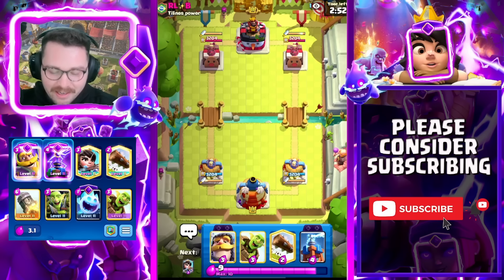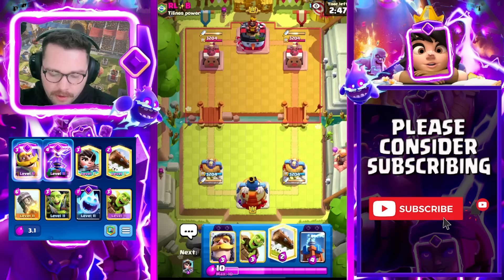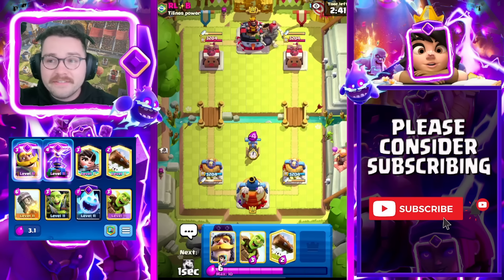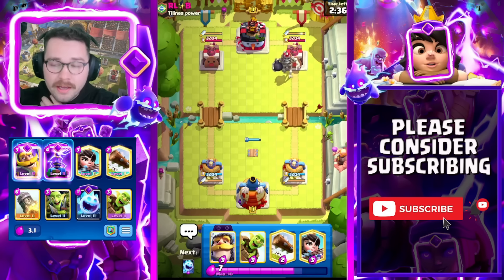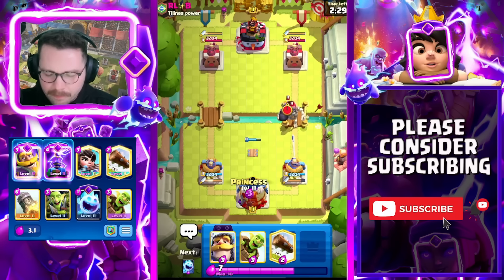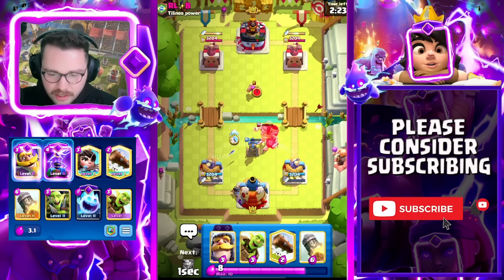Into our next match here against RL — two wins into the Classic Challenge. Expect to see a lot of Dagger Duchess in your Classic Challenge — it's still the best tower troop before the nerf. In terms of starting play, you don't really want to make a starting play when you're running Log Bait because your Barrel just kind of gets eviscerated. You can wait and cycle your Log, or go Princess at the bridge, but I usually don't recommend that until you know their entire deck.